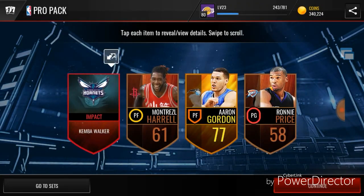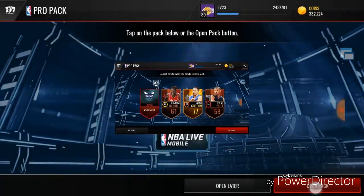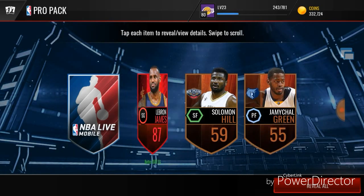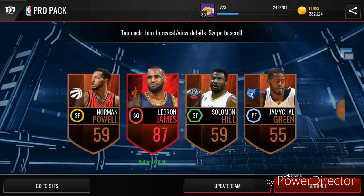We get a 77 and an Impact Camo Walker, so not a bad pack there. Now we're on to our last pack — 87 LeBron! Oh my god, 87 LeBron in our fifth pack!